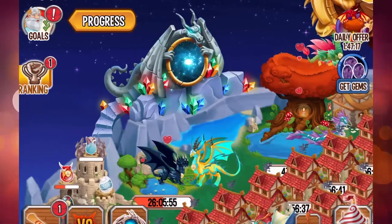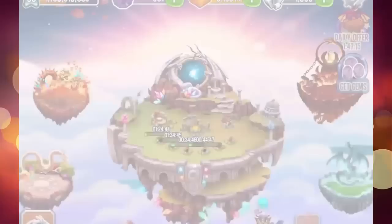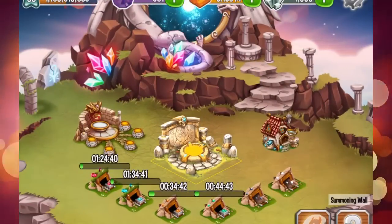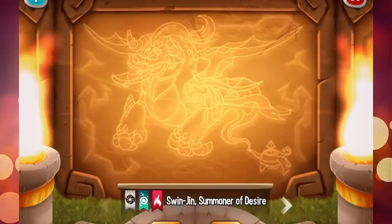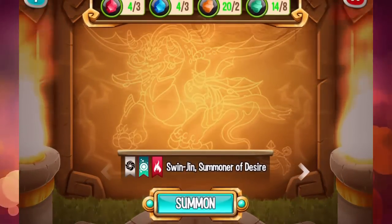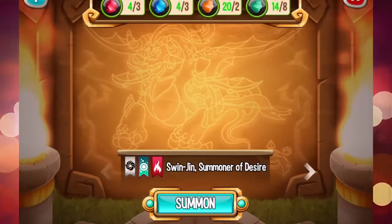Hello everybody and welcome to another Dragon City video. Today at the Ancient Portal, we are going to summon another dragon — the Swinjin Summoner of Desire. As you can see, I already have all the materials.